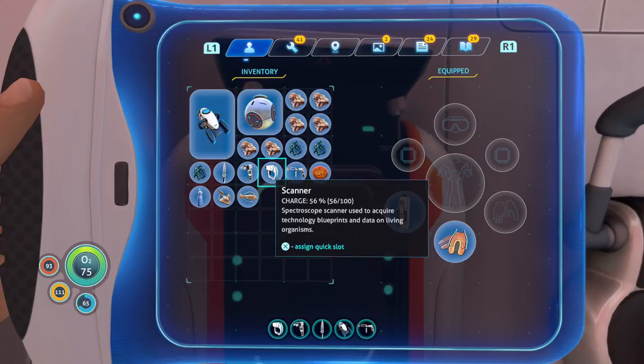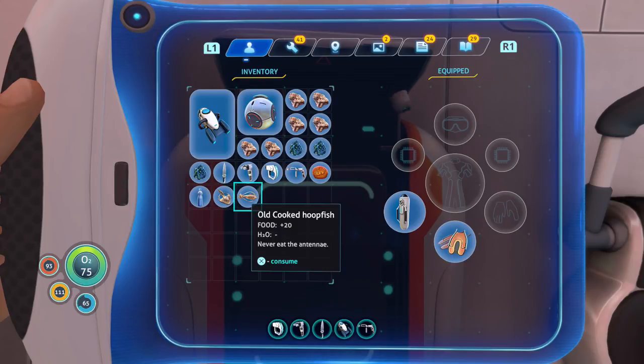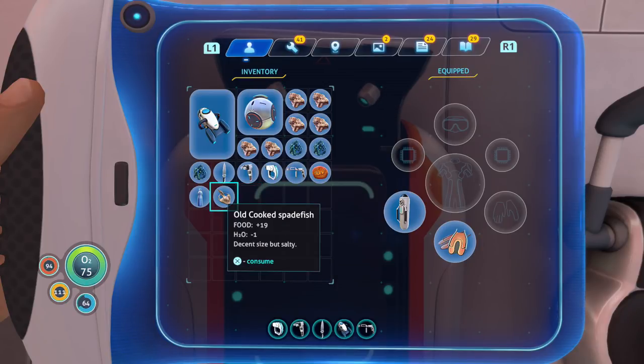Found a couple new fish — some spadefish and some hoopfish. I cooked one out of habit, not going to eat it. It gives 20 food and minus one H2O. So if you cook these guys up they're not too bad actually.